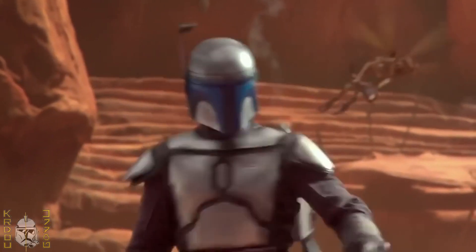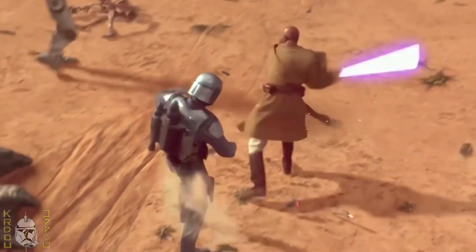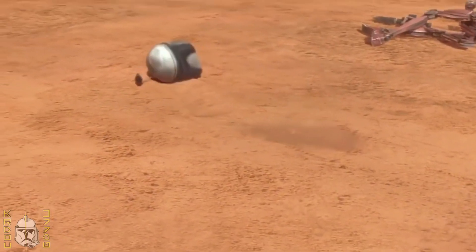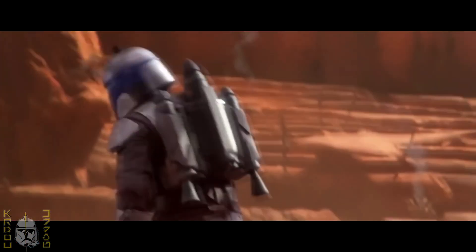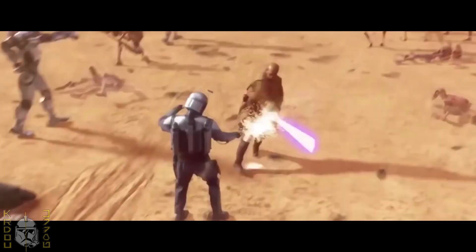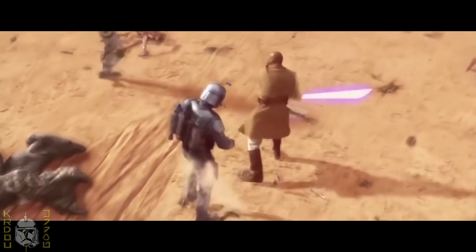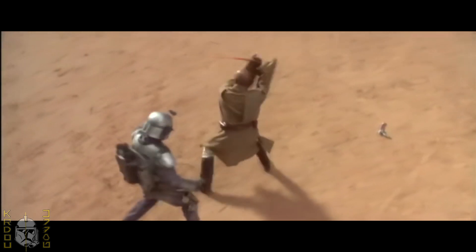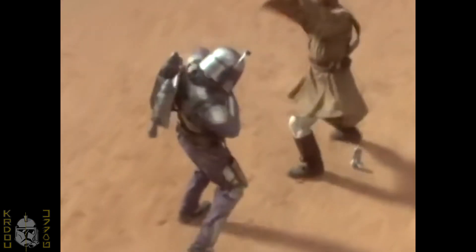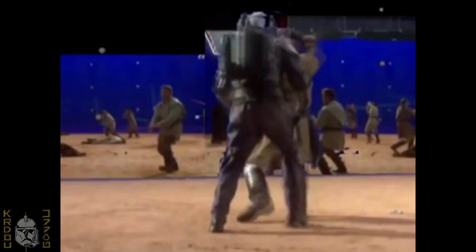Because in the match of Jango vs Mace Windu, which has sparked a semi-debate that Beskar doesn't deflect lightsabers, people forget that Mace cut through the clothes, not Beskar. What people may not have seen is that there were a few seconds that were cut away from this match. In this extended and completed scene, we see Jango using his Beskar pieces to deflect the lightsaber, which is where Mace realizes it's better to go to an area not covered with Beskar — the reason why he kills Jango, but only after seeing that the armor can deflect lightsabers. It's a shame this scene wasn't fully shown in the movie, but it's a good element rescued and brought to more people to enjoy, thanks to the boom of The Mandalorian.